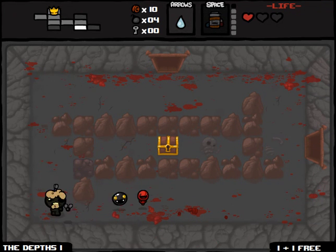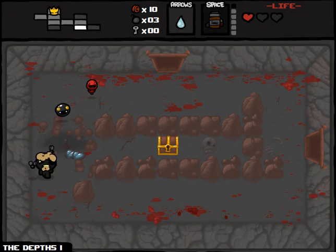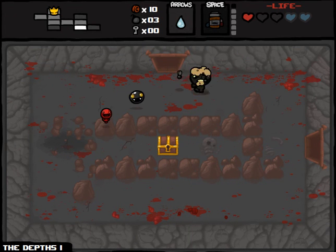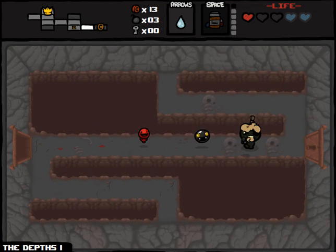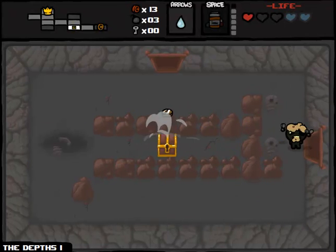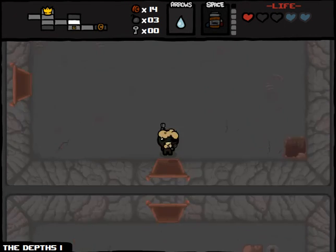Excellent. We'll use a bomb here — there's a tinted rock, some spirit hearts maybe. Those are definitely useful right now. But unfortunately no keys to get to that treasure chest. Hopefully I'll find some keys at some point, and I can go to the shop as well if I get some keys.